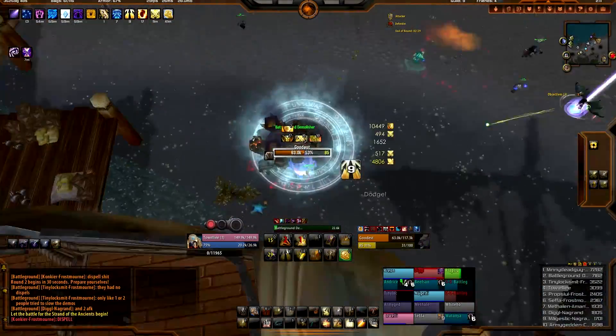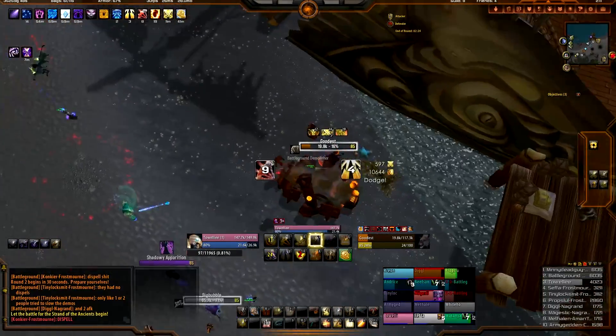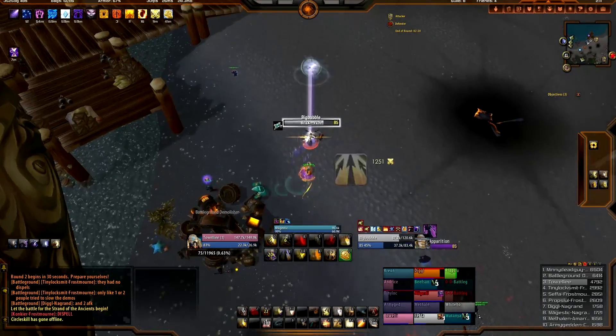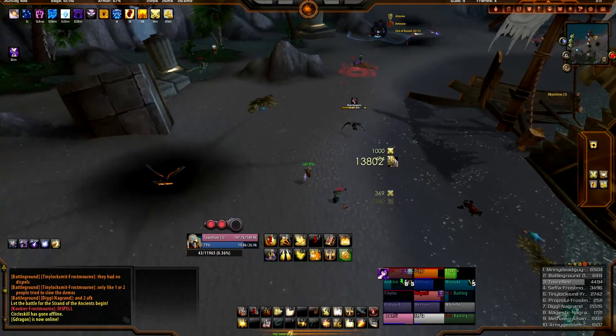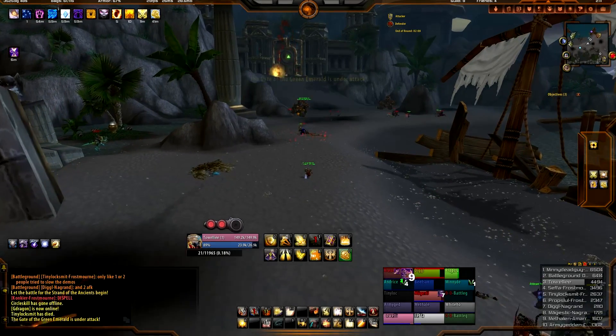So here we are — I'm fishing my Sacred Duty proc. I haven't gotten it yet. Hit Avenger's Shield — there we go, beautiful. Bam! 22k. In that situation I had two Holy Power points. The Crusader Strike that triggered my second Holy Power point gave me a Grand Crusader proc. I hit Grand Crusader, which gave me my third Holy Power point, and then I hit Shield of the Righteous.